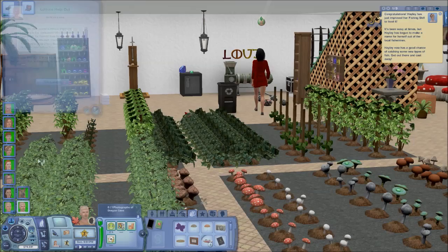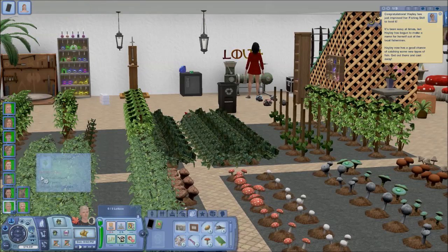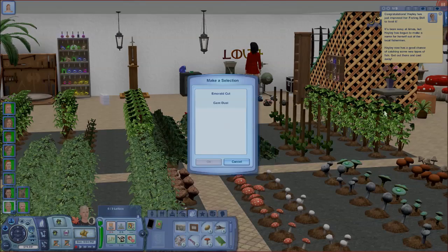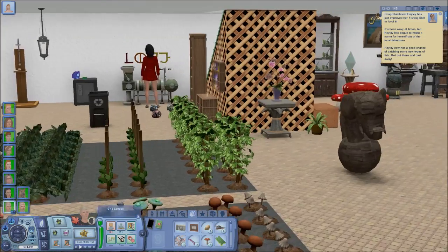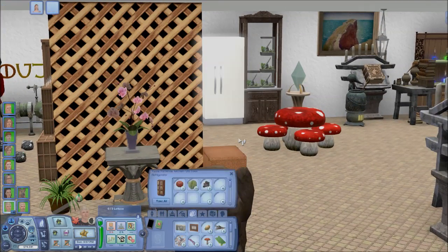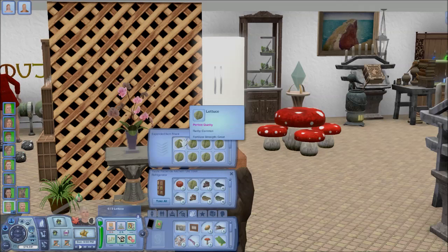When a sim cuts a gem in the gem cutting machine, they end up with the cut gem plus some gem dust in their inventory. There is a badge that you can get which requires you to cut one of each gem type, and that includes gem dust. So once you've done all of the cuts of the different gem types, you need to also cut something into dust.